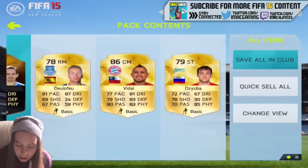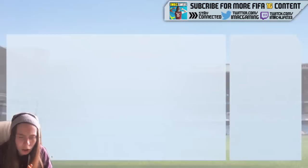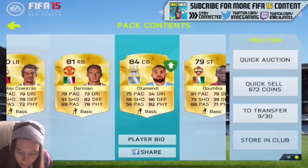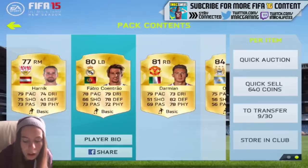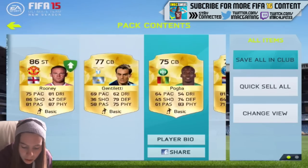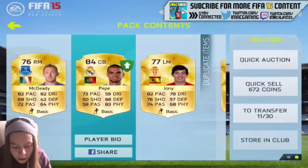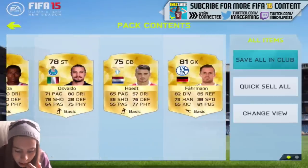We got an inform — we got Rooney! Wait, that's wrong. We got Otamendi as well — he should be at Monaco. Some of these club assignments are wrong and I don't know why they do that. We got Pepe — what a troll. I hope I can pack Ronaldo again.